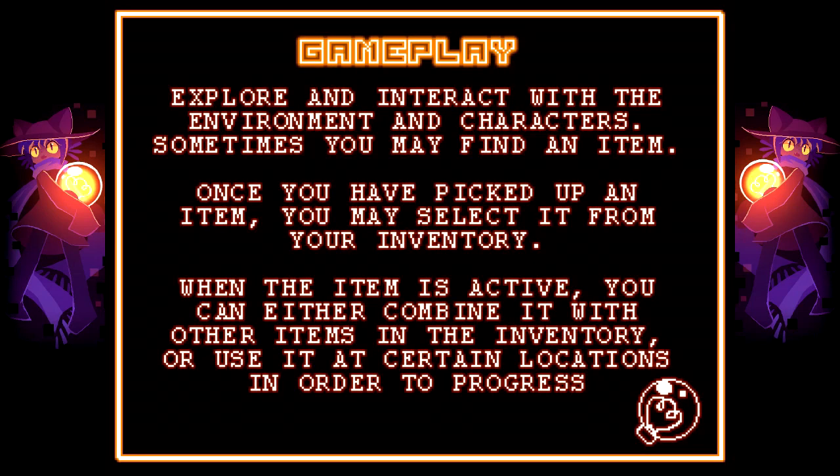Explore and interact with the environment and characters. Sometimes you may find an item. Once you have picked up an item, you may select it from your inventory. When the item is active, you can either combine it with other items in your inventory, or use it at certain locations in order to progress.